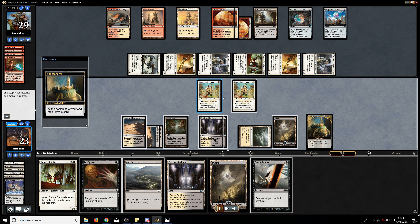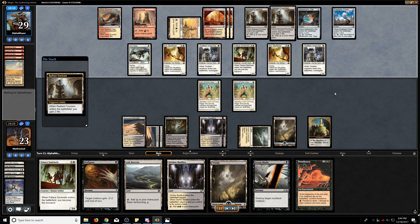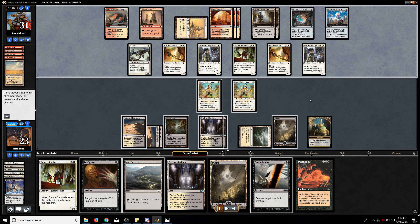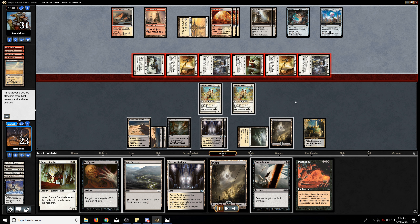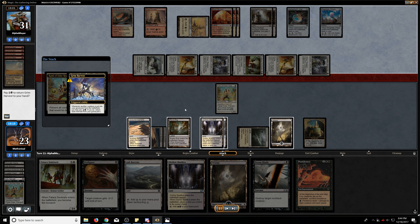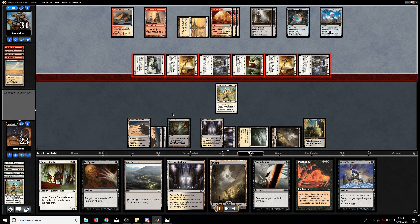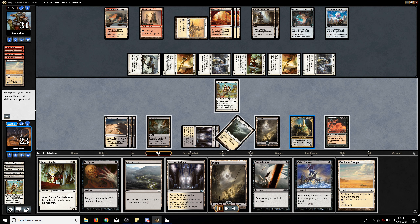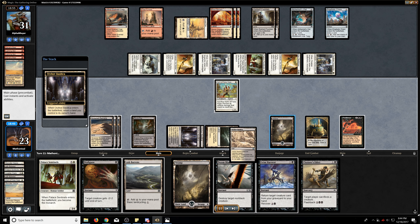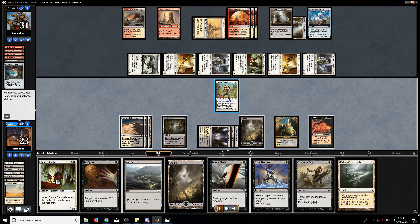Getting two Kamis on the board means they now need to find two removal spells. And we finally found our Pestilence — things are looking quite good now. They are going to continue to swing in and we are going to continue to fog as indefinitely as we can. So we'll take no damage there. We're going to go ahead and use Grim Harvest to get back the Kami again. Actually we didn't there simply because I do want to hold up as much mana as possible without having to worry about spending three for the Grim Harvest.